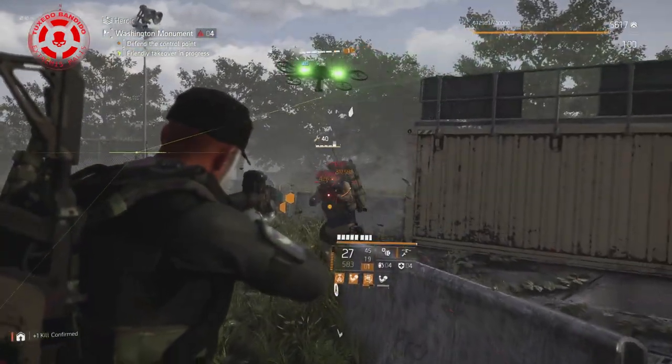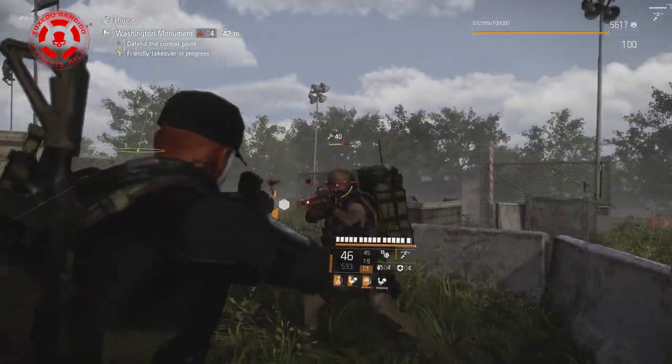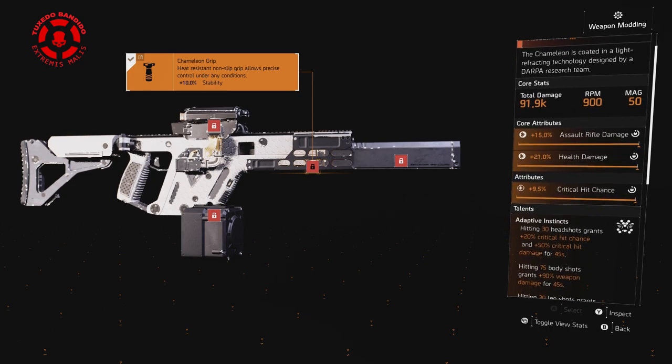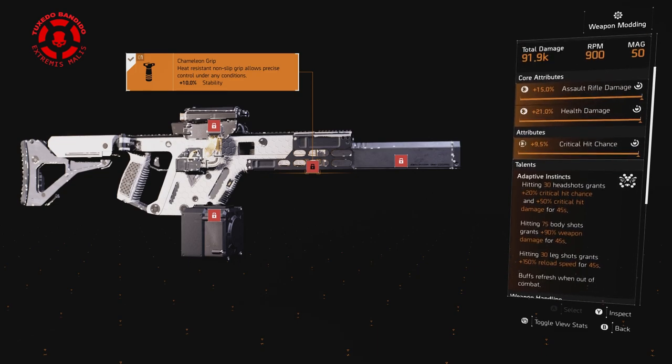It has 5% armor regen and double repair skills — and that's in addition to the brand set's unique armor repair talent. Go with the Chameleon because it's going to bring all the crit chance you need. It also provides 50% crit damage and 90% weapon damage bonuses on full stack. 90% weapon damage is equivalent to 6 weapon damage cores.